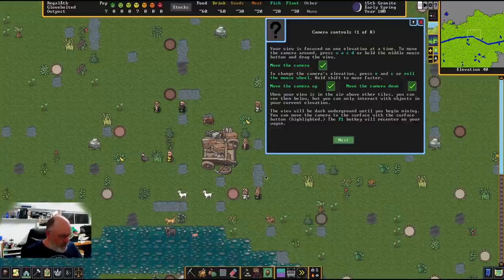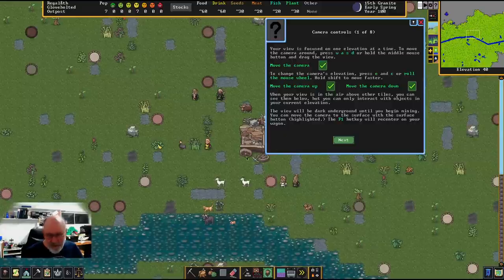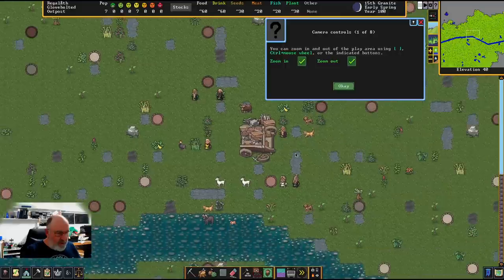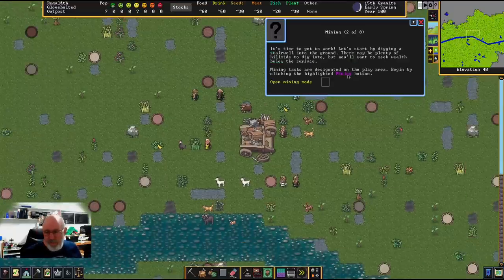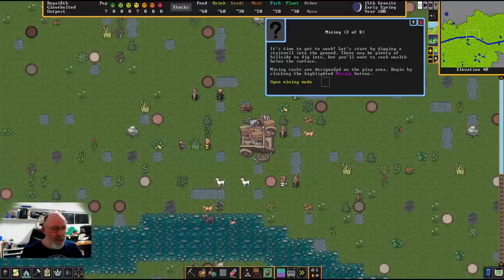F1 is your hotkey back to base. Camera zoom uses the square brackets or Control plus scroll wheel. That's part one of the tutorial done. Now part two: it's time to dig. 'Let's start by digging a stairwell into the ground — there may be plenty of hillside, but you'll want to seek wealth below the surface. Mining tasks are designated on the play area; begin by clicking the highlighted mining button.'